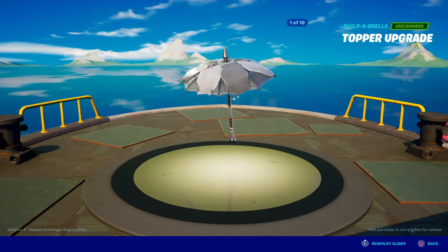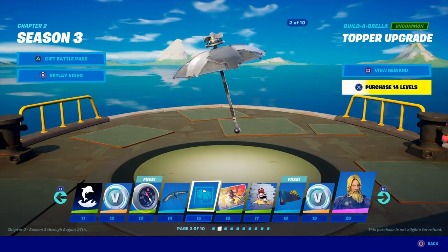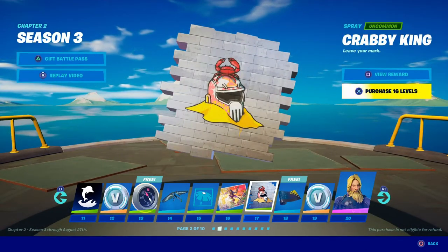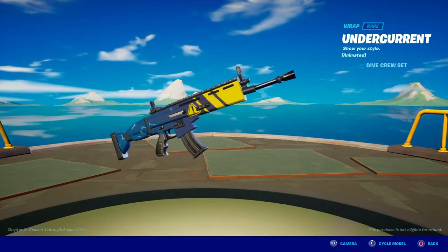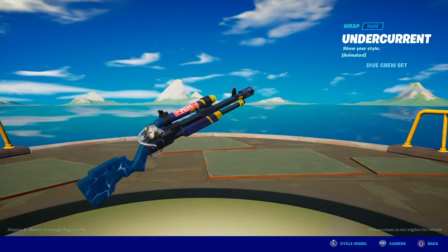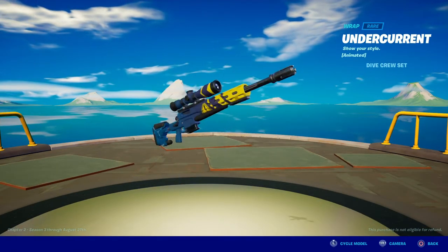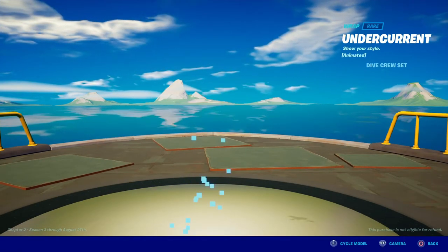Here we have a topper upgrade for our umbrella. Very nice! Now we have another screensaver and a nice little paint job. Here goes another ramp — very nice! And check that out, we got a brand new shotty in the game. That is crazy. We got to go out and test it out. Looks like a new sniper too. Good old rocket launcher — pretty nice.